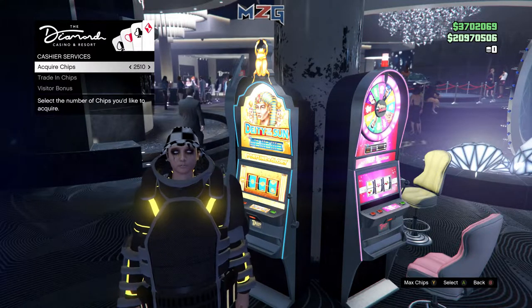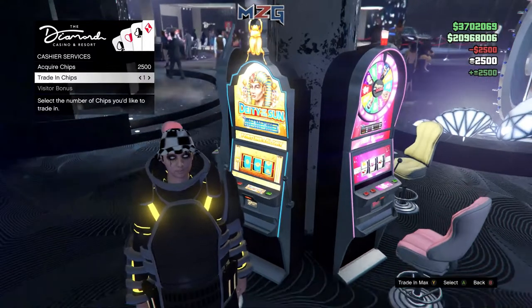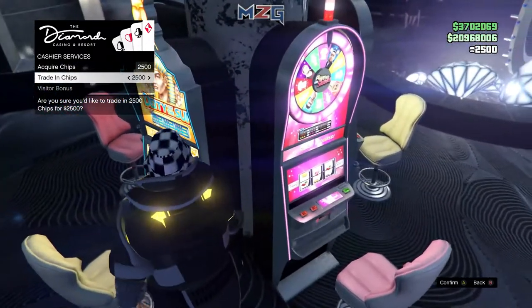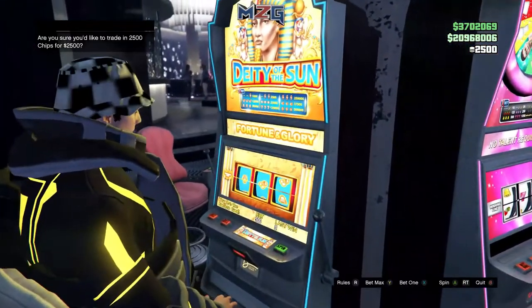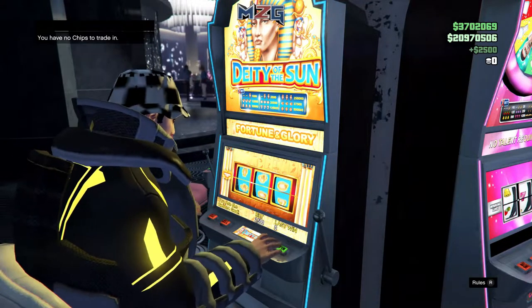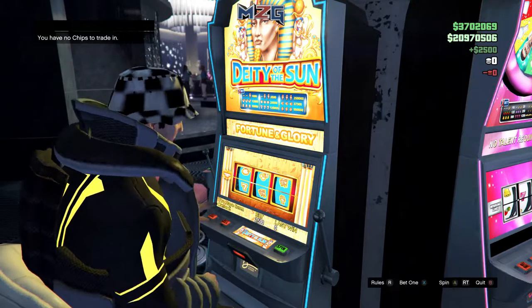When you guys acquire another 2,500 chips, just acquire them. Then go down here, press Y, click it, and move towards the thing. Sit down, press Y again to max bet, then spin. As you guys can see, your money goes back into your cash and you do not spend anything.